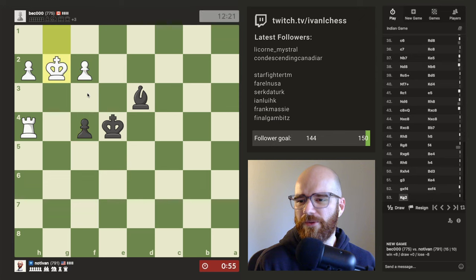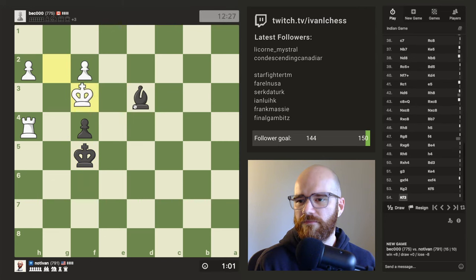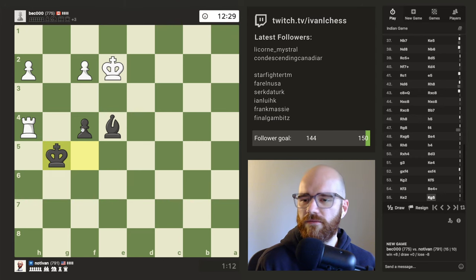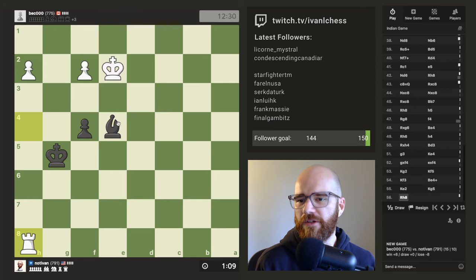I guess I could still win if I could win the rook by just sacking the bishop here, but I don't think he's gonna fall for that. I think he's just gonna push up or something. There's like a slim chance here. Oh yeah, he found that move. If I push up here, it's kind of just like all hope is lost.